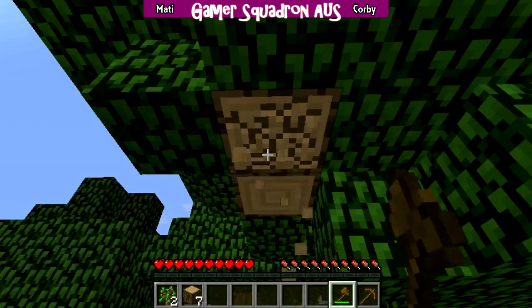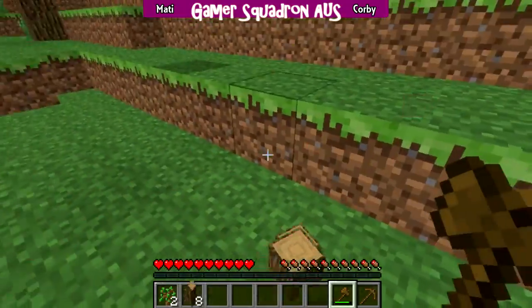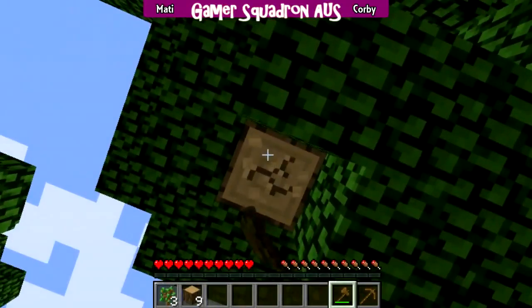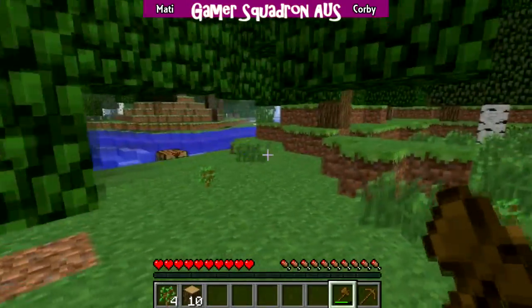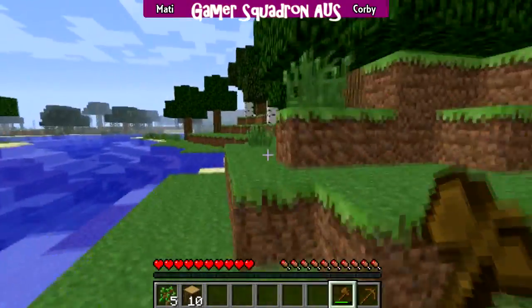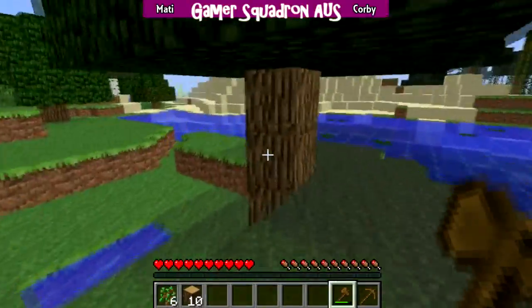Yeah, actually that's 1.4. I was looking at that before and I just plunked down a torch and all was well. You should probably stay where you are because I'm kind of venturing off — there's a pig over here and it's sugar cane. Where are you? Down in the spot. Well, you might want to come back.